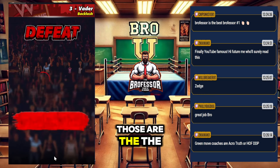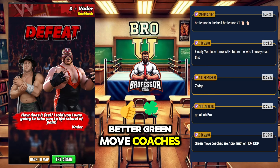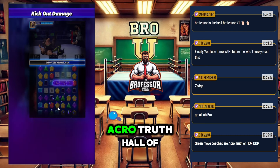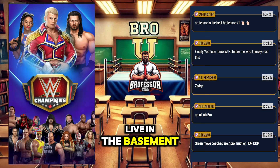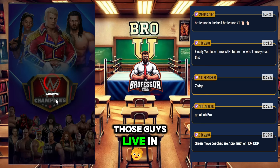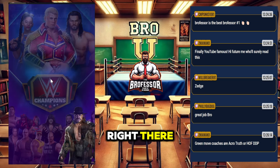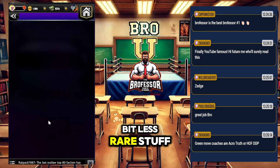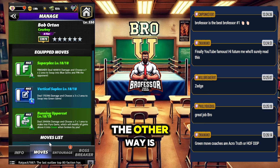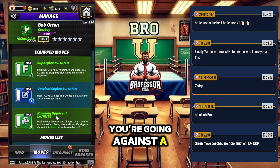We're going to put on the better green move coaches for sure — CM, Acro Truth, Hall of Fame DDP — but those guys don't live in the basement, those guys live in different floors of the house. They're a little bit rare, so we're going to try this with a little bit less rare stuff. This is if you're going against a non-powerhouse.